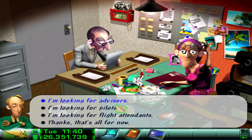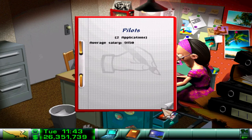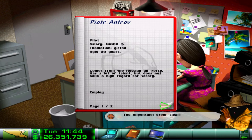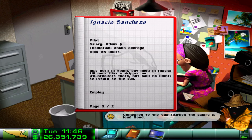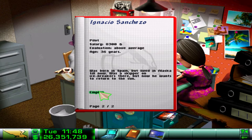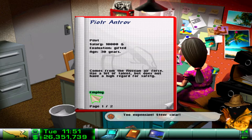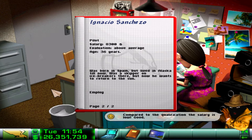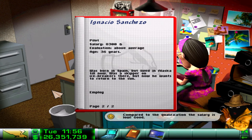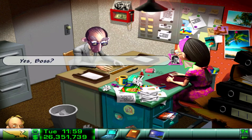I'm looking for advisors, looking for pilots, and looking for flight attendants. Only got two pilot applications though. So this one - compared to the qualification the salary is low, which is good. But the other one is too expensive, steer clear. I can afford expensive, but I need gifted and above average. Neither of you are what I'm looking for right now, so we'll come back to that.